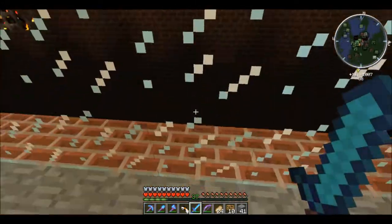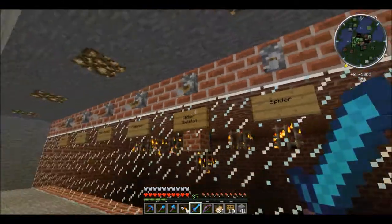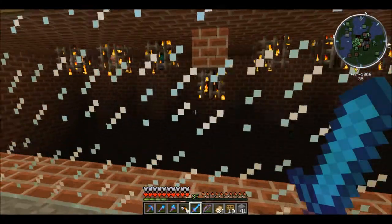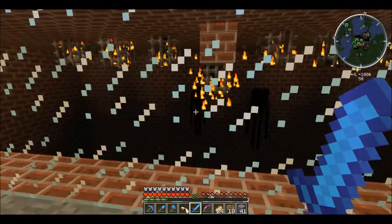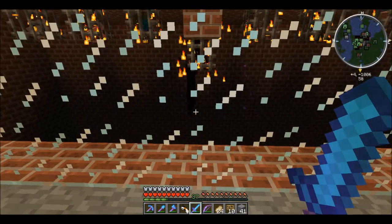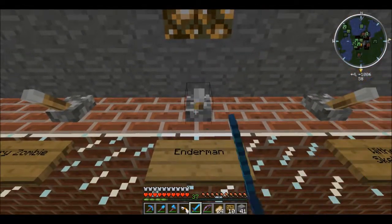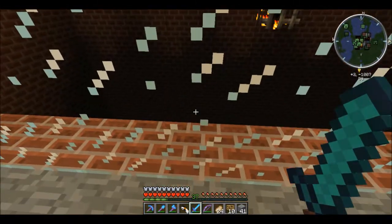I've got all the fall drop monsters here. We can throw in spiders, wither skeletons, throw on some endermen. Follow my endermen. Don't need endermen.